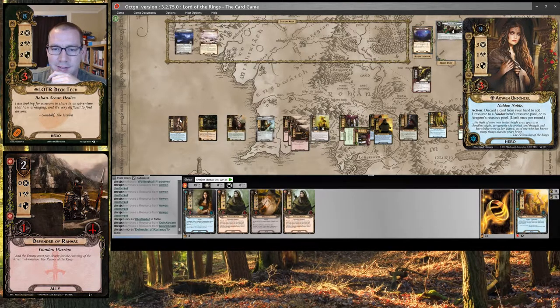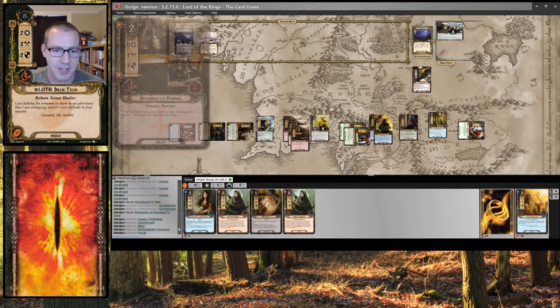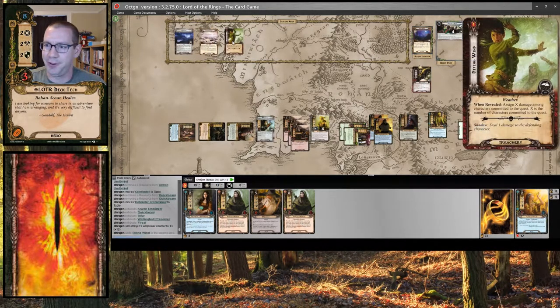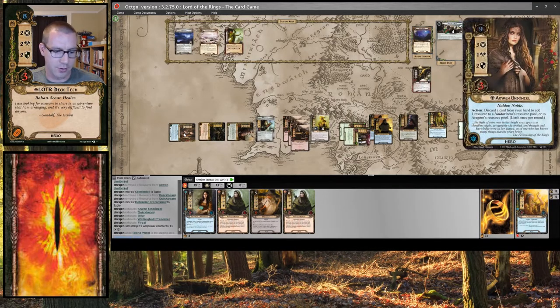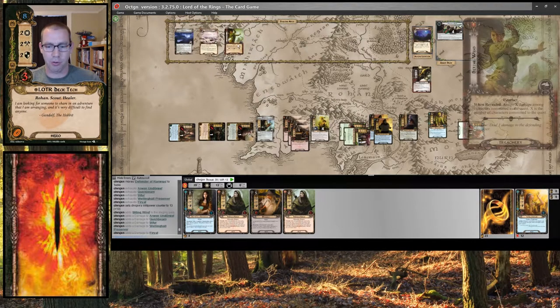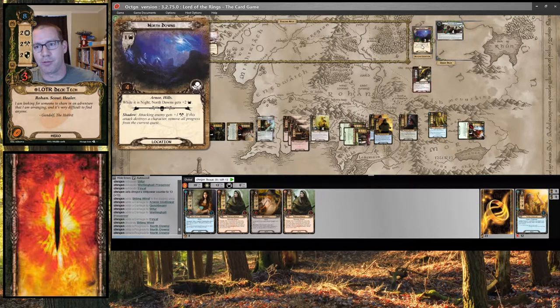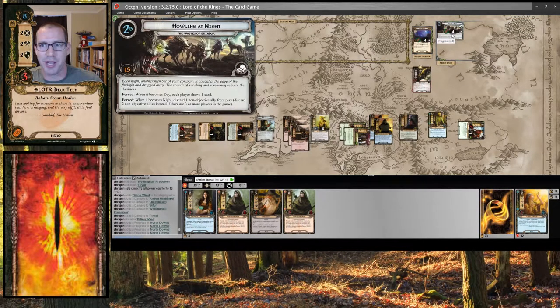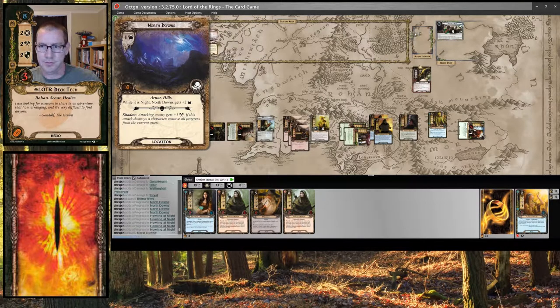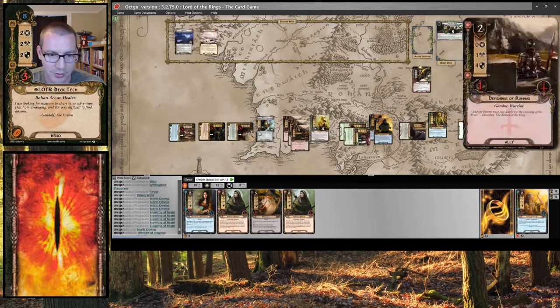And we quest: 3, 4, 5, 6, 7, 10, 13. And I can Furial the first one. 1, 2, 3, 4, 5 — literally totally fine. 13 against 3 would be 10 progress. But 1, 2, 3, 4 — and I can only make 5 on the main quest: 1, 2, 3, 4, 5. And I still can't travel to Eriador Wastes, but I will deal with that. Warden of Healing is going to heal up these two. Preserver is going to heal himself, and the other one will heal Quickbeam. We're totally fine.